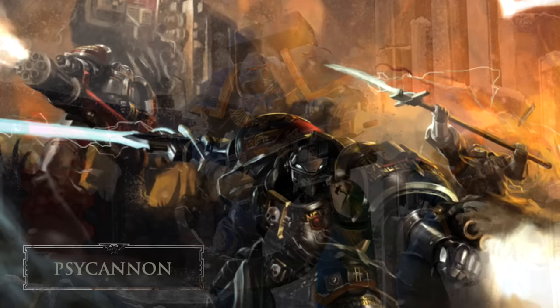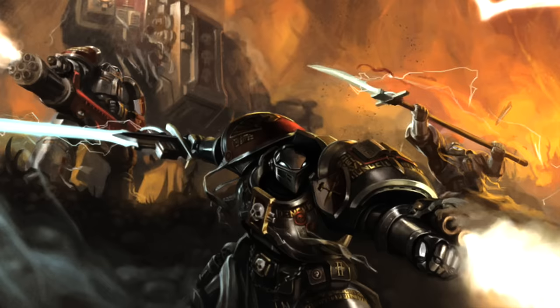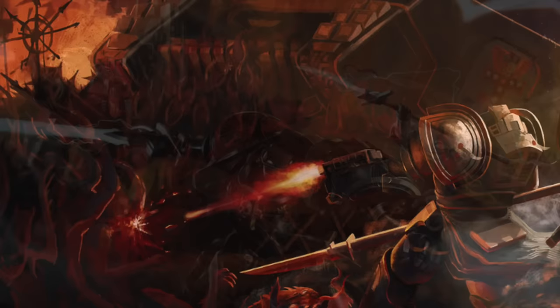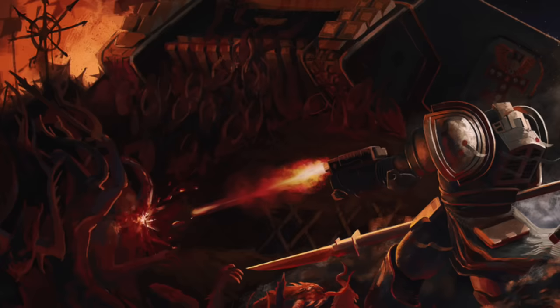A psycannon may not sound like a bolt weapon, but its platform is based on the bolt gun. Psycannons are anti-demonic weapons only used by the Ordo Malleus and the Grey Knights. The weapon fires bolts that have been heavily infused with psychic energy, devastating to the psyche and physical bodies of psykers, demons, and possessed beings. Each psycannon bolt is silver-tipped and hand-inscribed with anti-demonic symbols, making them truly demon killers.